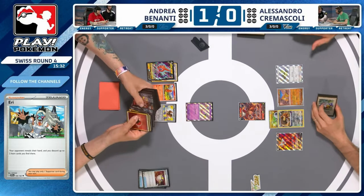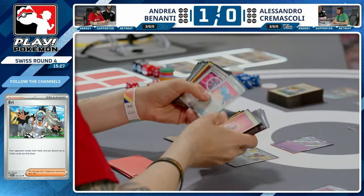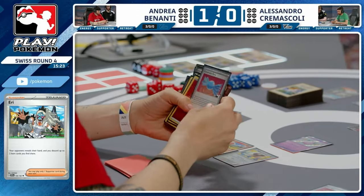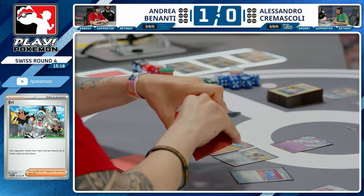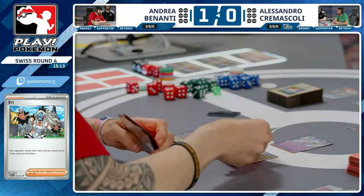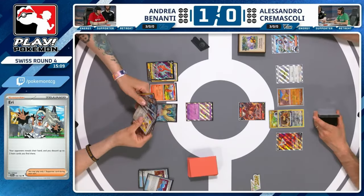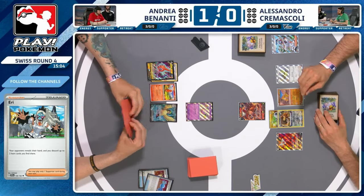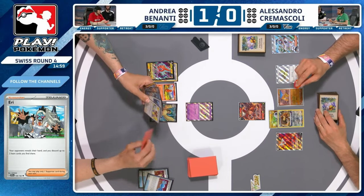You get Candy, evolve up Pidgeot, already have Charizard in hand — use Pidgeot's Quick Search to get a second Rare Candy, and that gets you both of them. As much as Alessandro is playing super quick, Andrea doesn't need to — play at a regular pace, you don't need to speed up. Alessandro needs quick turns and quick decisions. Andrea can say 'I'm going to play like I played last game because that went pretty well.' Do you go all three energy onto Charizard knowing Bouffalant is coming?